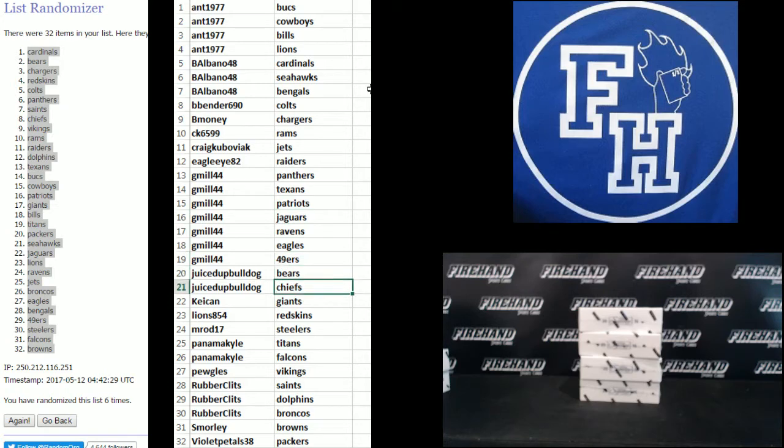Juiced Up Bulldog: Bears and Chiefs. Key Can: Giants, Lions, Redskins. Emrod 17: Steelers. Panama Kyle: Titans and Falcons. Pugles: Vikings. Rubber Clips: Saints, Dolphins, and Broncos. S Morley: Browns. Violet Petals: Packers.